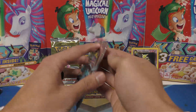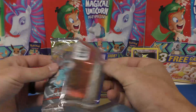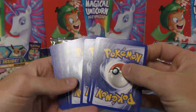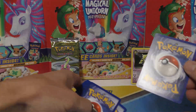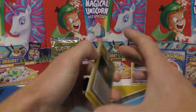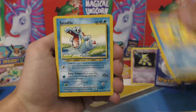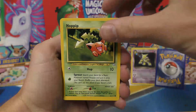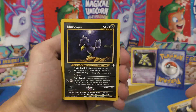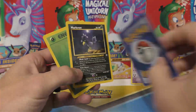Now we have two Neo Genesis booster packs. There are a lot of cards in this set that are just really nice. This one was three off the back for the unlimited, I think — we'll know for sure on the last pack. Cards pulled: Berry, Natu, Horsea, Togepi, Dialga, Pichu, Sentret, Super Scoop Up — our first uncommon — Noctowl... it's a rare! So, rare Miltank.